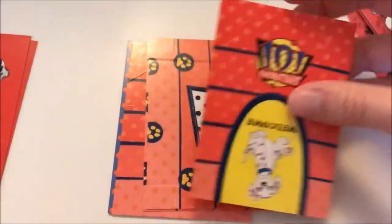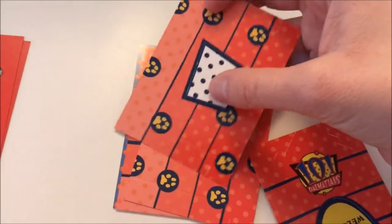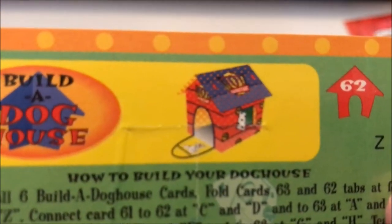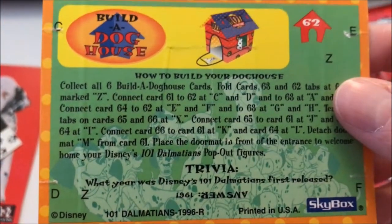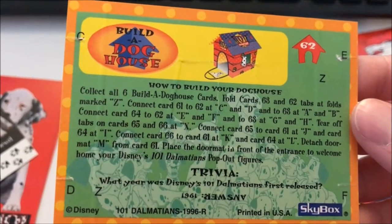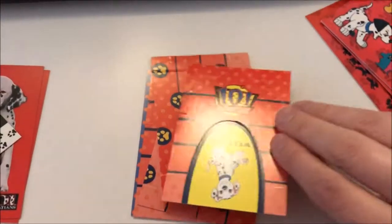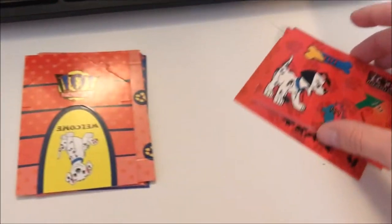These are the Build a Doghouse cards. The purpose of these is you fold them along the lines, and once you have all the cards, you build a little doghouse. I didn't pop these out because I wanted to keep them preserved, but that's what it would look like if it was all finished. It has instructions as to how to build it. I remember when I was a kid I did build this at some point, because I had a lot of extras, but I no longer have the finished one.